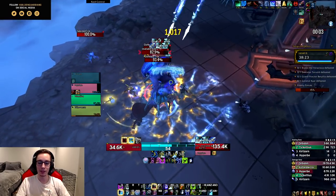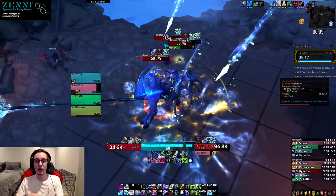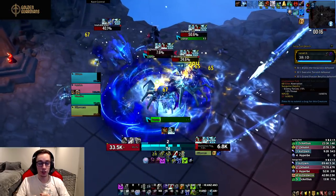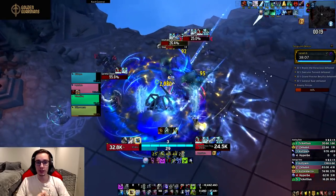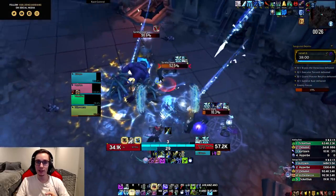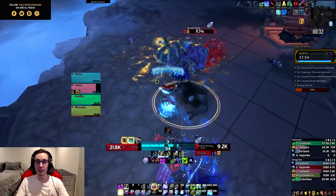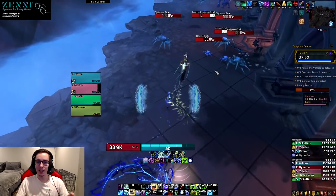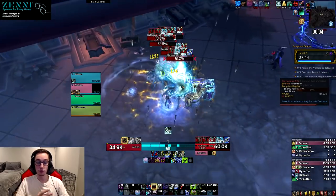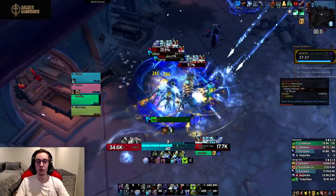This allows you to stack two stacks of the strength buff at a time each time you Obliterate, so on AoE and cleave you can stack it to eight percent. There's also a big discrepancy between dual wield and two-hander because of how we stack the new Death's Due — it stacks each time your Obliterate does damage. With dual wield, hitting with both main hand and offhand, you stack it twice as fast: four Obliterates on single target hits max stacks, and only two Obliterates on AoE.